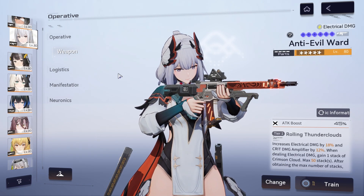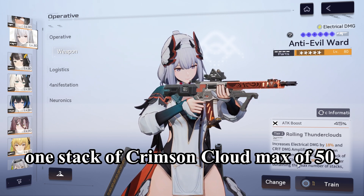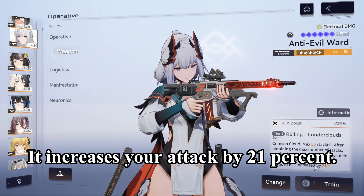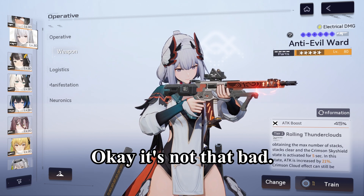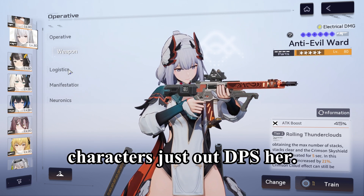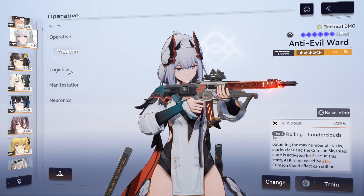Coming back to the five-star Chen Xing, her weapon increases electric damage and increases crit rate by 12%. Also when dealing electrical damage, you gain one stack of Crimson Cloud — max of 50 — and that increases your attack by 21% for five seconds. In terms of character DPS, since she is an earlier character, newer characters just out-DPS her — power creep. However, her niche is mobs, or at least a boss that has multiple destructible parts. That's her specialization.